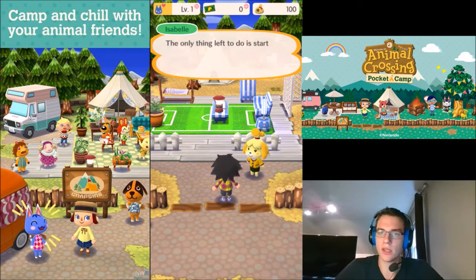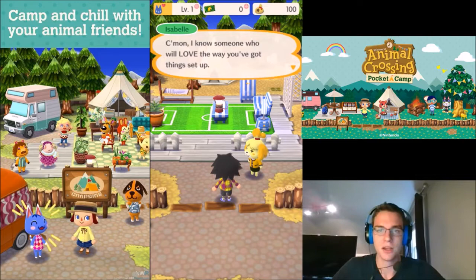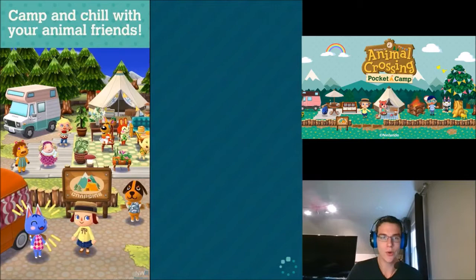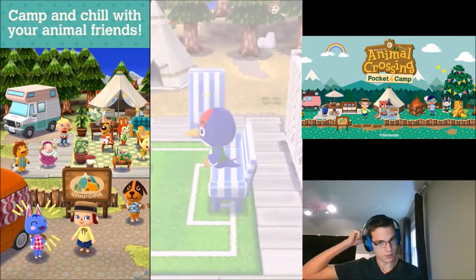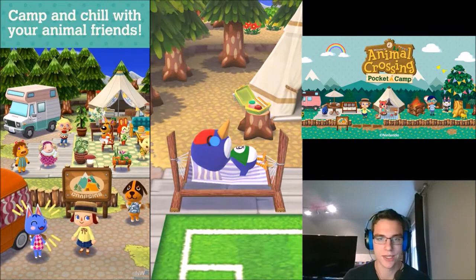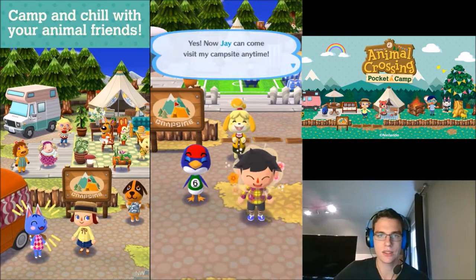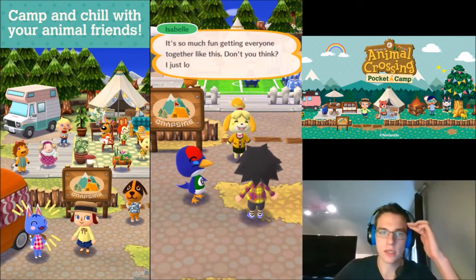The only thing left to do is start inviting more people to come and enjoy the place. I think we're going to invite Jay — let's do it. Come on, Jay. Host the animal at the campsite. Let me know which one you guys chose — natural, cute, sporty, or cool — and which villager you guys got to join you. Jay's just hanging out, sleeping on my hammock. You really made something out of this place — thanks again for inviting me over. Yes, now Jay can come visit my campsite anytime. It's so much fun getting everyone together like this.